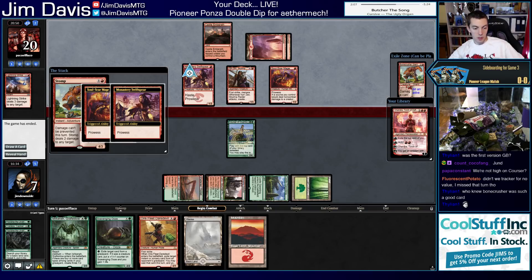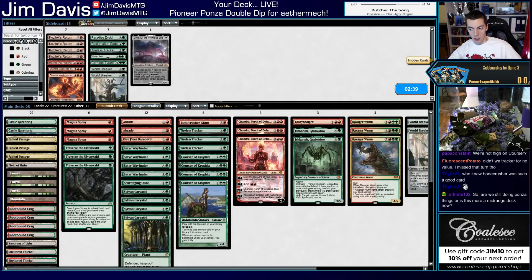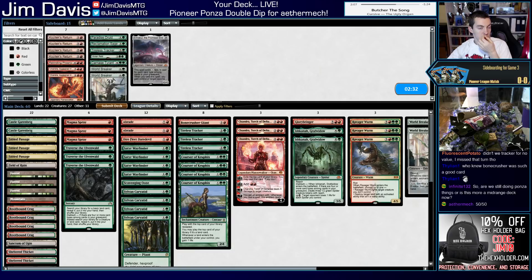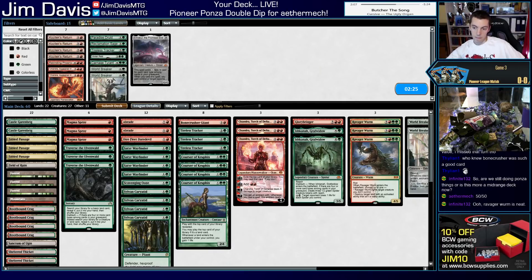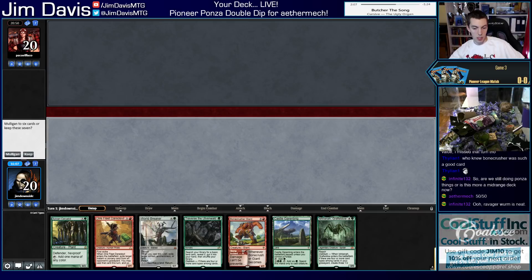Pretty good hand but no kill spells. Some insane scoop lag — Magic Online has been heinously slow today. We're still doing Ponza things — we have World Breakers and Ravager Wurms; we boarded some out against Mono Red obviously. Still pretty convinced we don't want Kozilek's Returns, especially on the play. The prowess creatures are really awkward to return anyway — doesn't kill a 1/3, doesn't kill Bonecrusher Giant. We have a solid six removal spells and Caryatid helps too. Going first.